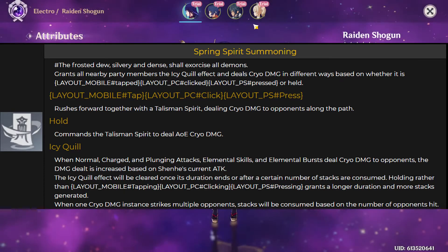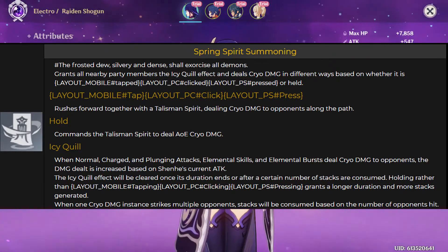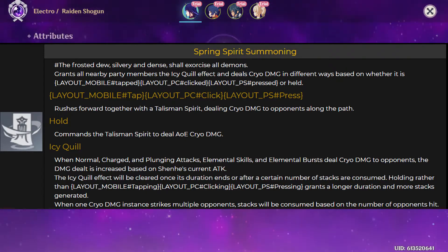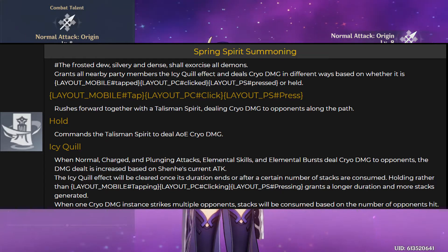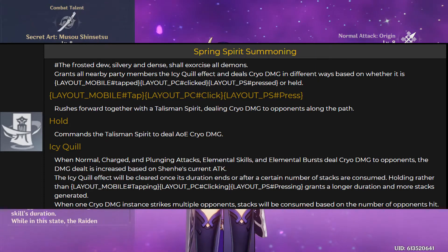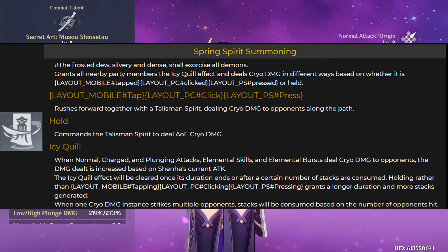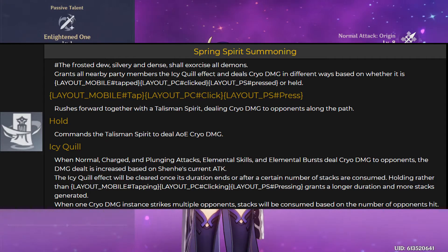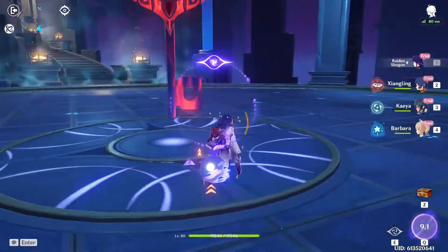When one cryo damage instance strikes multiple opponents, stacks will be consumed based on the number of opponents. Icy quill effects and stacks on every party member are counted independently. At level 10, press deals 243% and hold deals 339%. The icy quill effect boosts party members' cryo damage by 76% at level 10. It lasts either 10 or 15 seconds and gives five or seven stacks respectively. Press cooldown is 10 seconds, hold cooldown is 15 seconds. This is a very interesting skill — we're dealing damage but also boosting cryo damage specifically.